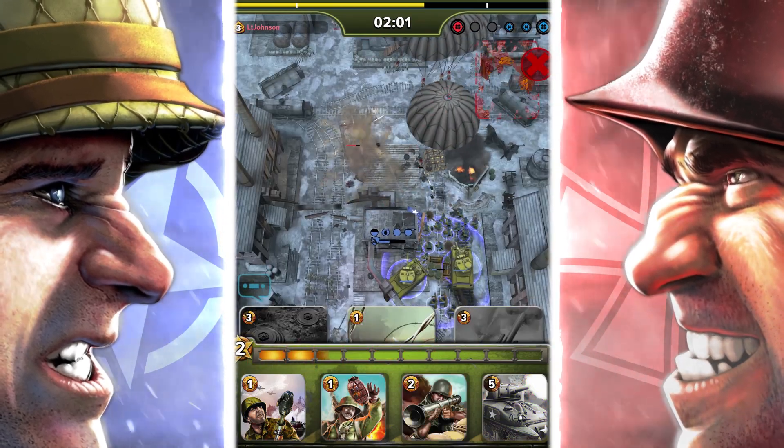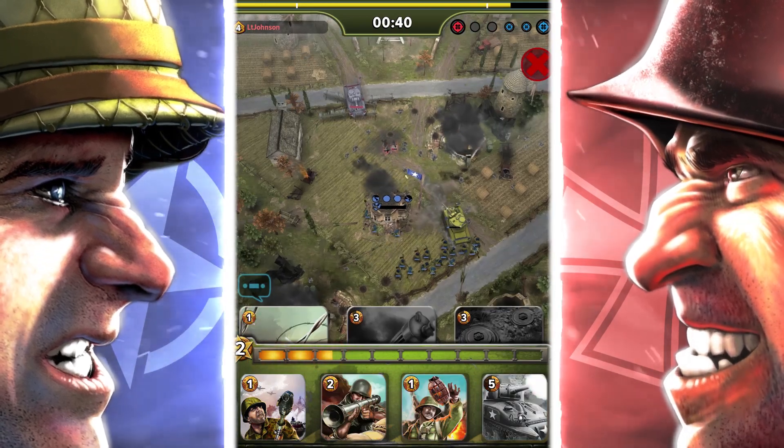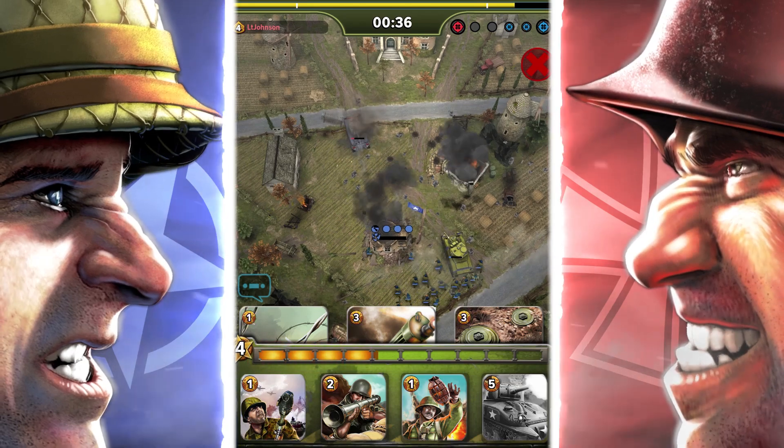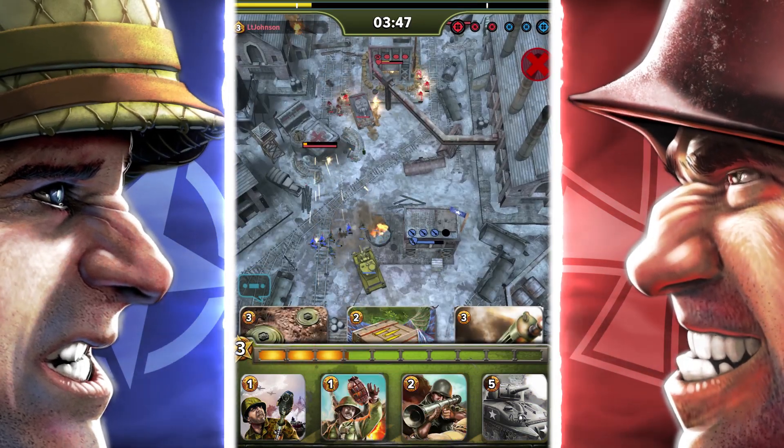When compared to other 1 cost troops, the AT Gunner has a lower spawn count and deals less damage after the initial grenade is launched. This troop is all about initial burst damage. Playing it at the right opportunity so that it can launch that first grenade is a must.